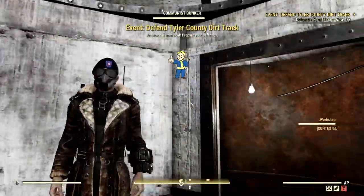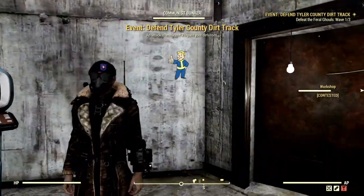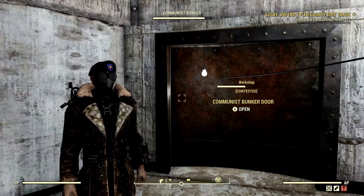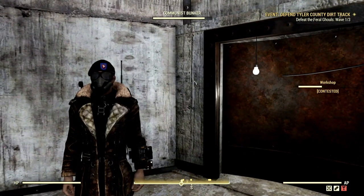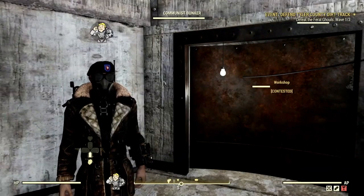And that is that. I appreciate y'all for watching — that is the end-game anti-armor build. Those are some weapons you can use and the type of armor. If you enjoy the Fallout 76 content make sure you're liking, subscribing, and I will see y'all in the next one. Peace.